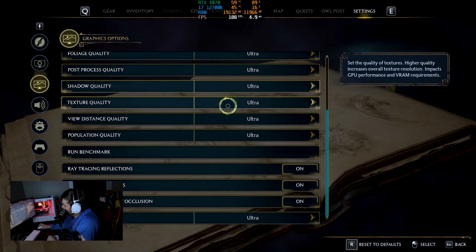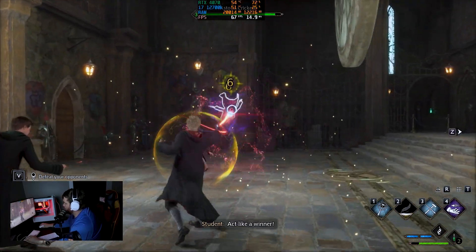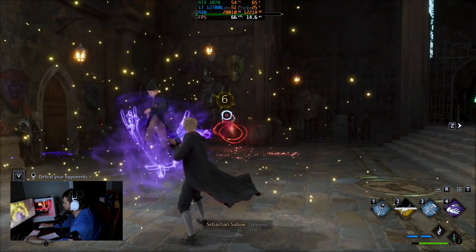Next up, with the 4070, we played Hogwarts Legacy. We put all the settings on Ultra and wizard dueled for a little while. We stayed from like 60 to 80 FPS, depending on what was going on.